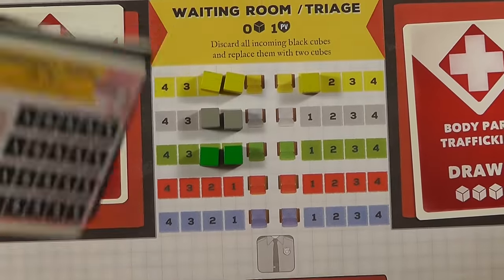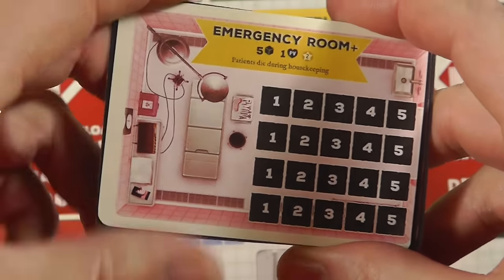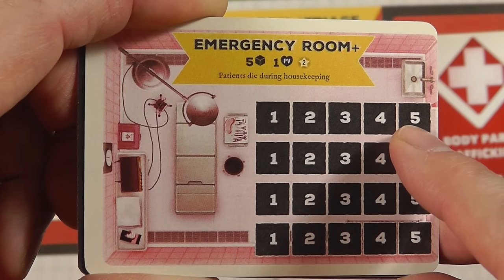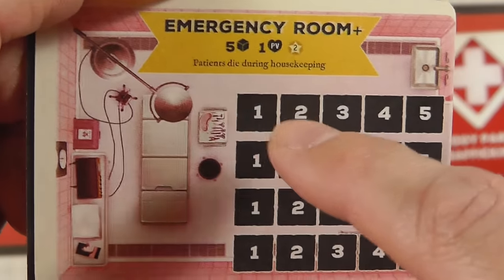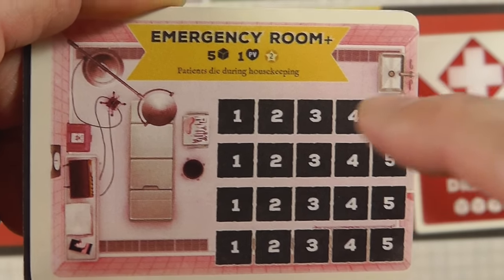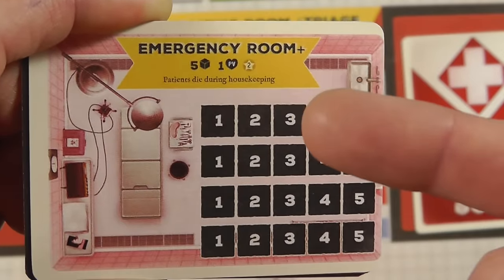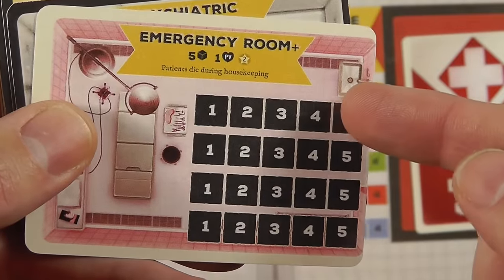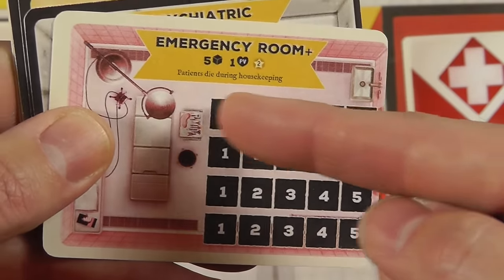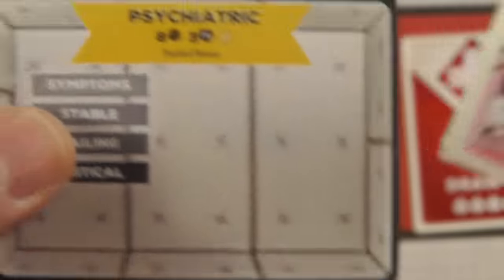The infectious disease operating room and internal medicine work similarly. The emergency room is very cool — patients in the waiting room die when they get to a fifth cube, but you can take them straight into the emergency room and hold that fifth cube. However, if you don't cure this patient by the end of the round, they die. You have to put a lot of resources into getting patients out of the emergency room — great thematics. Patients in the ER are in a lot of trouble and you've got to spend a lot of attention on them that turn.